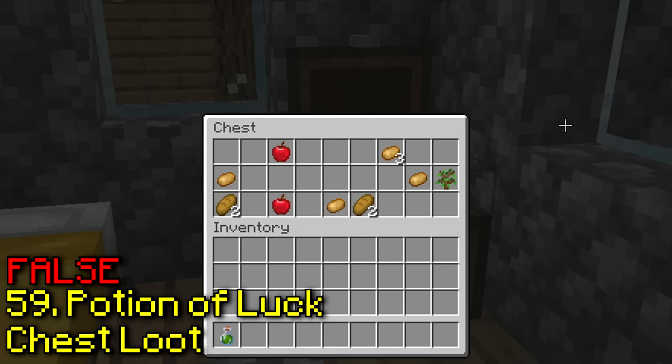Apparently you can also pull TNT towards you with a fishing rod. Yeah, it works — I have no idea why this would be useful, but it's cool.